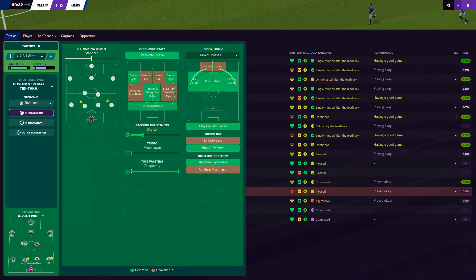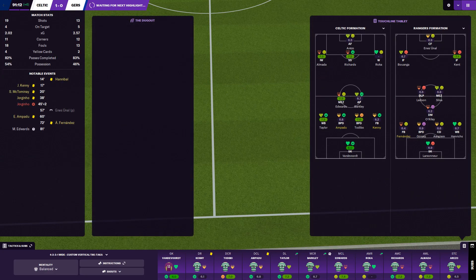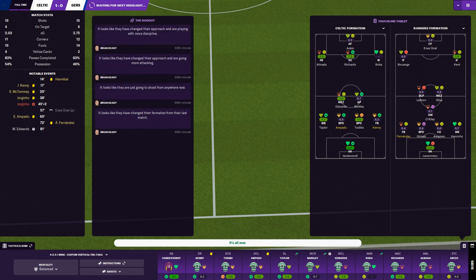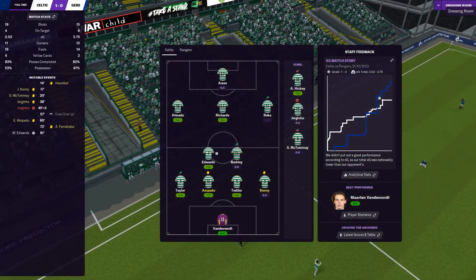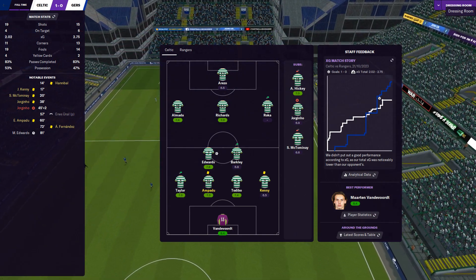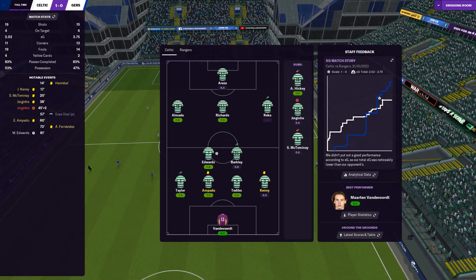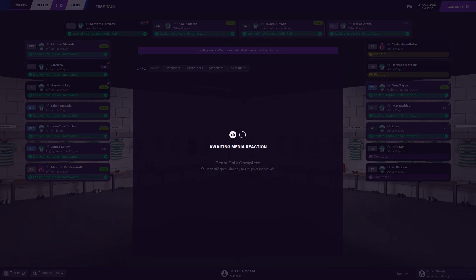Time wasting always — just take the pace out of the game. Boom — 1-0 against Rangers! Martin Vandervoort 8.4 — that's pretty good. Edwards got a 7.8 — got the winner, well done lad. Very nice victory, well done boys.